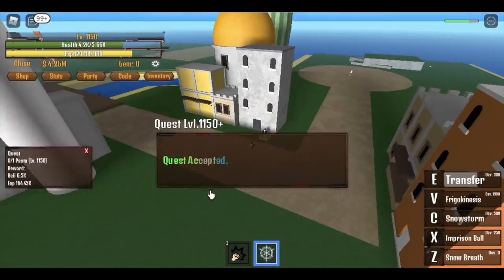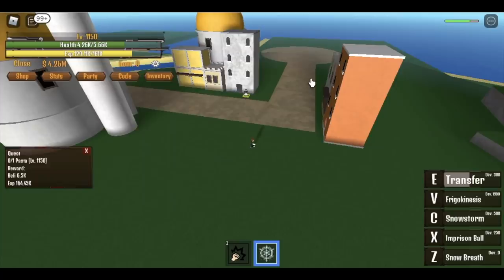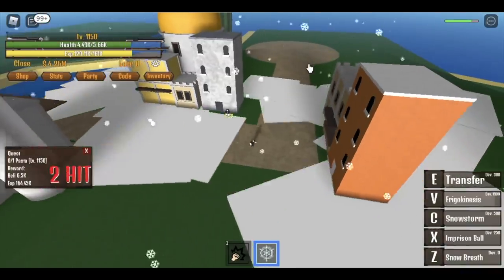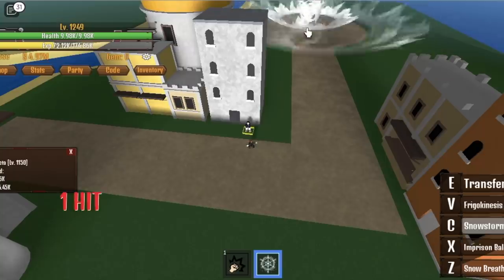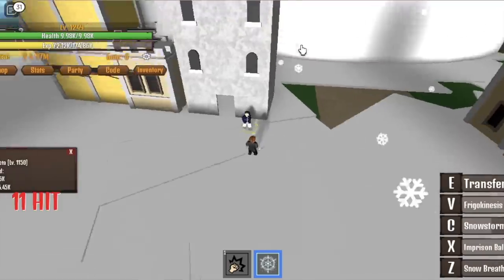At 1150, you can now start defeating the Pacifista. You can defeat the Pacifista without it even seeing you. Just use your V skill, your Imprisoned Ball, and your Snowstorm. And that's it. This fruit is so good. Do this until you reach level 1250.